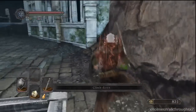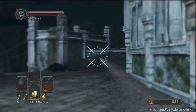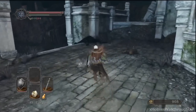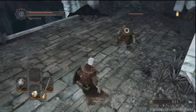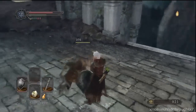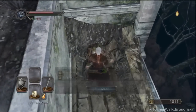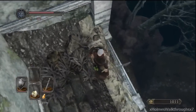Heading on up here, there's going to be two guys. One guy is going to be on the side over there — you won't be able to see him. Once you get close to this guy he'll jump up. Now be careful because once you jump down here, there's no way of getting back up. The only way to get out of this area is you've got to hop down there — don't worry, you won't die.